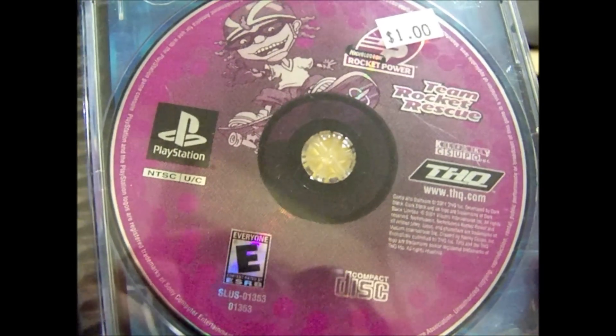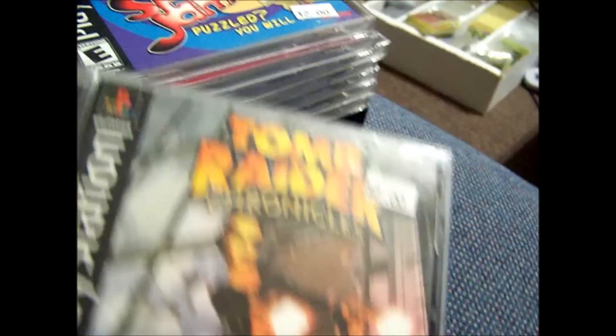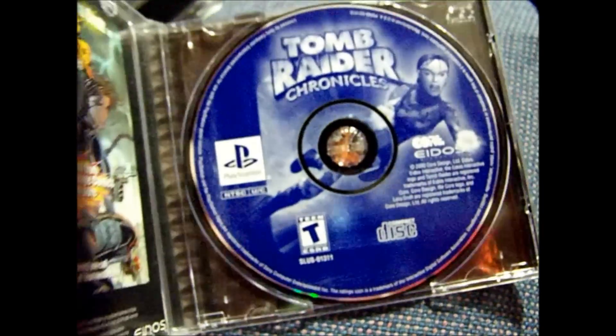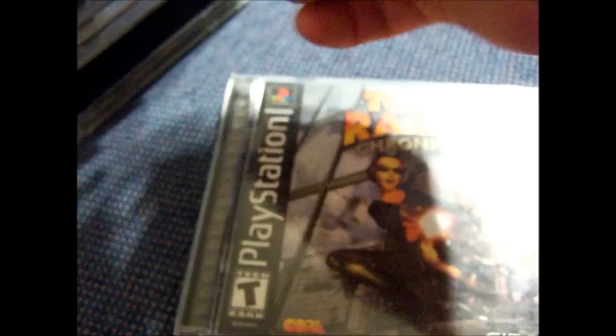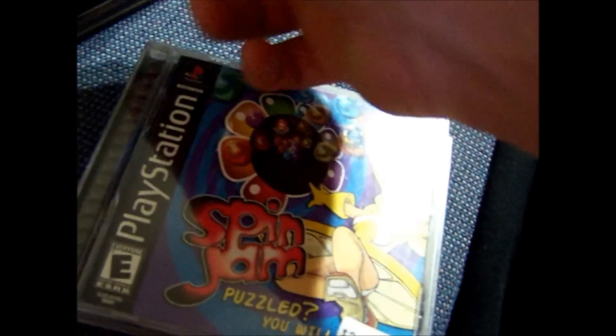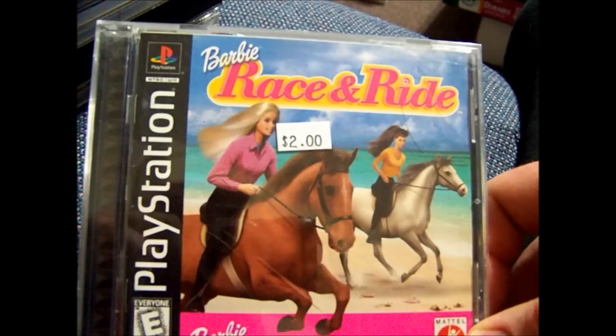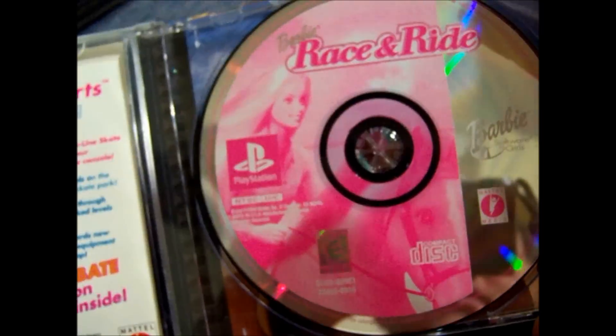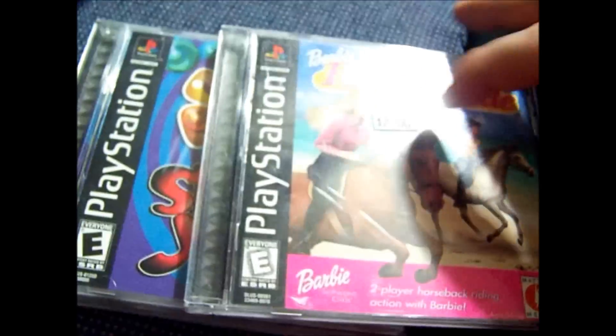Rocket Power — no manual, it was 50 cents. Tomb Raider Chronicles was a dollar, it's complete. Spin Jam — I know I didn't have this one, it was a dollar, so I'm definitely going to be keeping that. I don't think I had this Barbie game either — Barbie Race and Ride, it was a dollar. Probably one of the stupidest games ever, but I don't have it so I'll be keeping it. The disc is mint, which is nice.